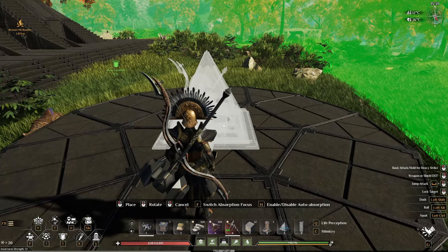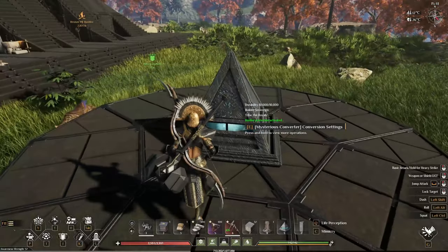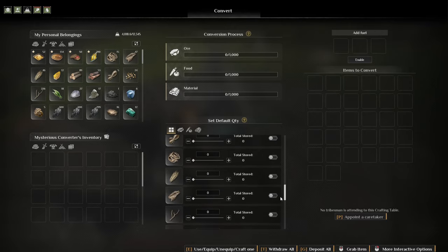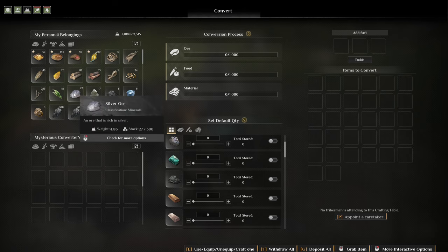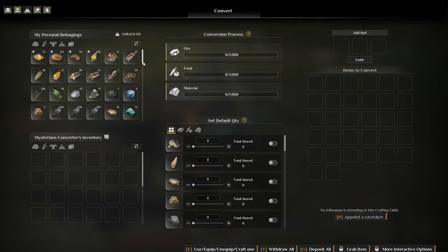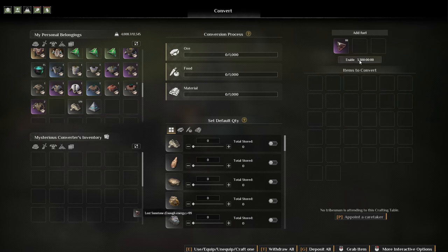Here's a really big item - this is going to be quite important for a lot of things. There are some things you need to know about the Mysterious Converter. If we go into the settings, we have the conversion process, which is a list of three types of materials: materials, food, and ore. You can only put certain kinds of materials in here - you can't put a lot of the processed stuff in there, like silver ores. The names and icons have changed on some stuff. For power, all you need is sunstones - just stick sunstones in there and you can enable it.